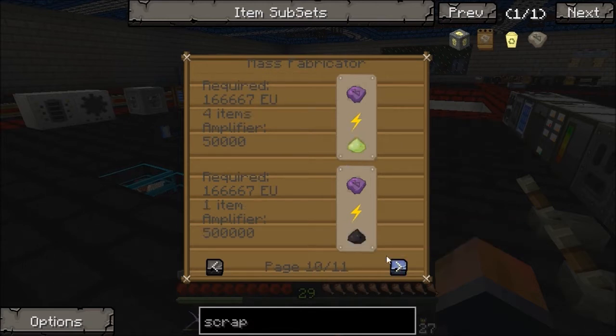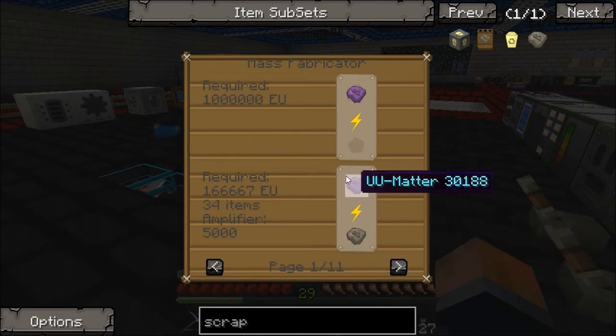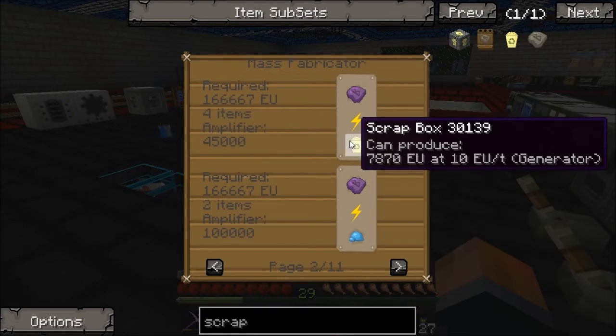So that shows it with none there, but that's only without GregTech I believe. And this is also 100 times more requirement with GregTech. So that makes it 16 million EU with amplifier. I'm probably going to make scrap and make them into scrap boxes — that's what I did on the server.